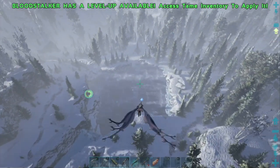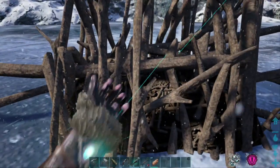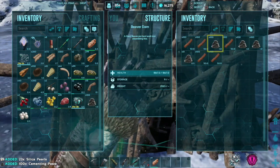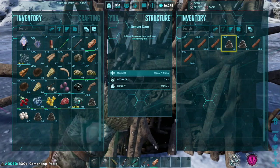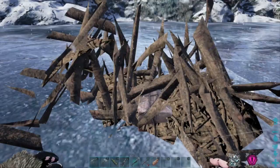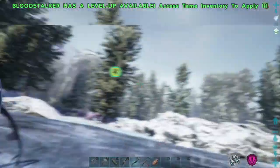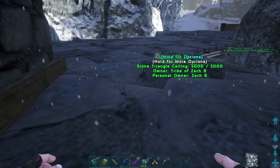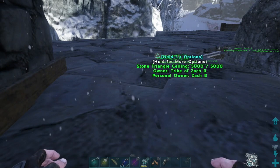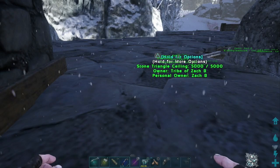You have two options to make cement paste. Number one, beaver dams. Beaver dams are going to provide small amounts of cement paste, but you do have to find them near water areas, located in different areas on the map. Specific to Genesis, you're going to find beaver dams at the frozen lake. The second option is to make your own. This is the option most people go for because cement paste in beaver dams is not readily available all the time, depending on which map you're on.